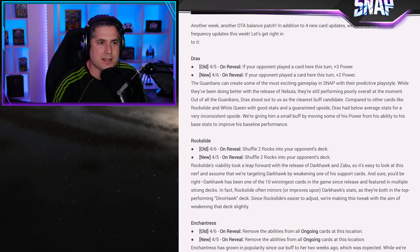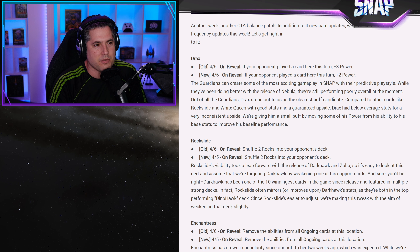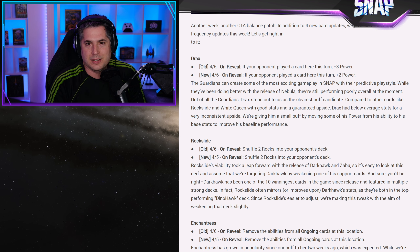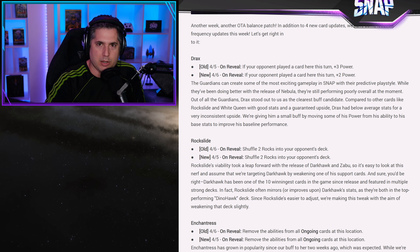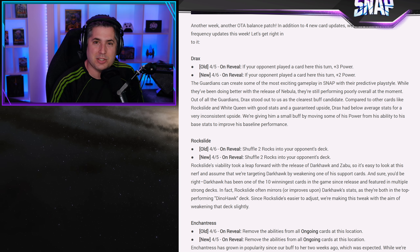First of all, we have Drax getting a buff. Prior, Drax was a 4-5 and got plus-3 power if you landed the Guardian's effect. Now it's a 4-6 that gets plus-2, so if you miss the Drax-based effect you have a better card, but if you land it you still get that stream. Basically it's a little more consistent. You're at a 4-6 minimum, which is really nice against that White Queen stat line, the Iron Lad stat line, and that makes a lot of sense.